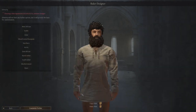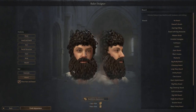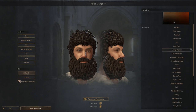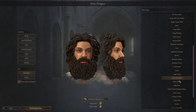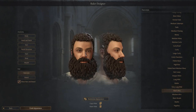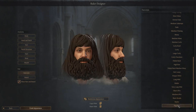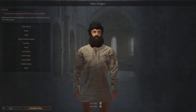He looks all right - I'm not too fussed about changing his appearance. He's got a bit of a suntan and a beard, a crazy look going on. I quite like the hairstyle too - large curly. Let's see what other options there are... short afro, braids, mullet - oh the mullet's pretty cool. Let's go back to the large curly, yeah, we'll go with that look.